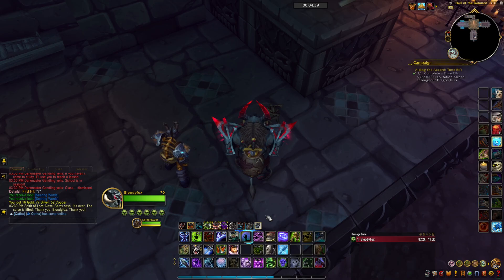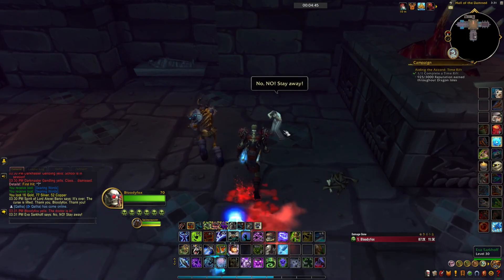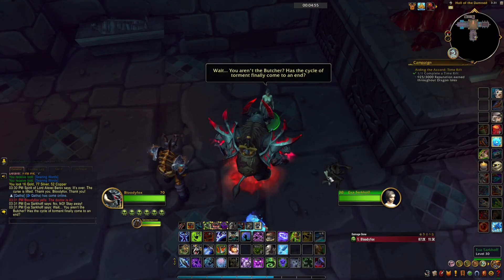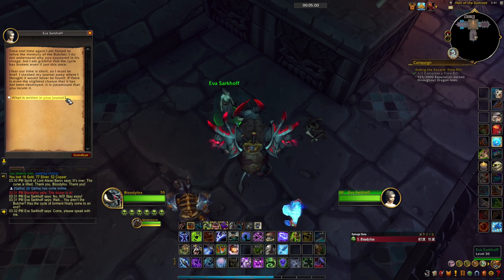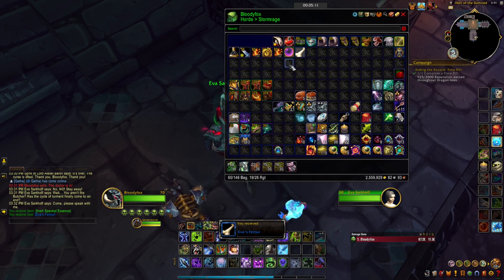This looks like the spot. Okay, now let's remove this. What's written in your journal. Thank you — now you can pick up this bone and we got the Spectral Essence. Infuse with 5 Essence of Undeath and 3 Dark Runes.